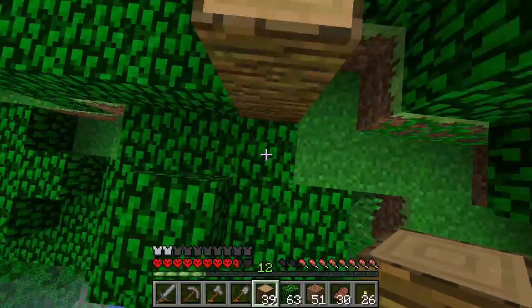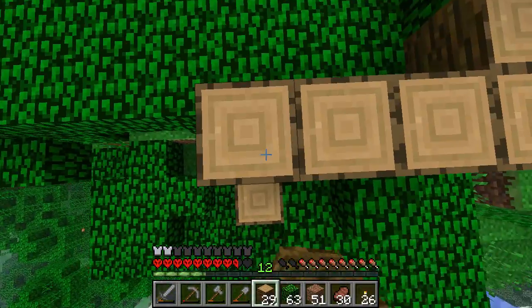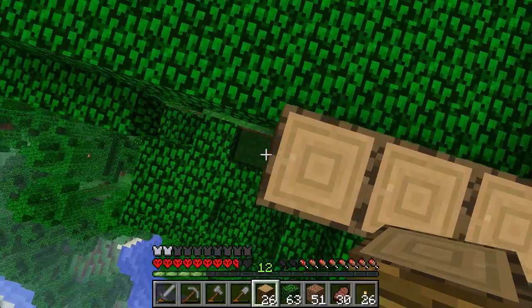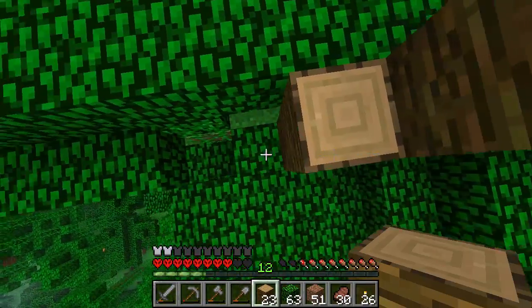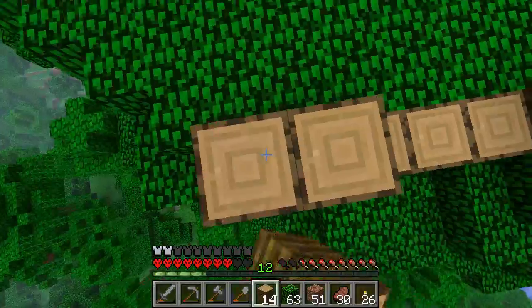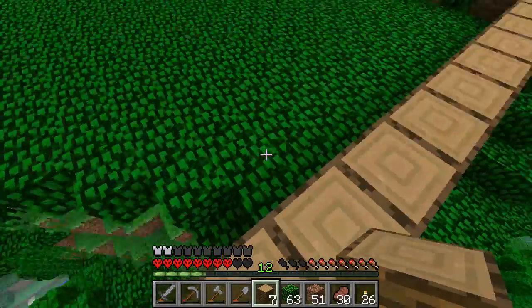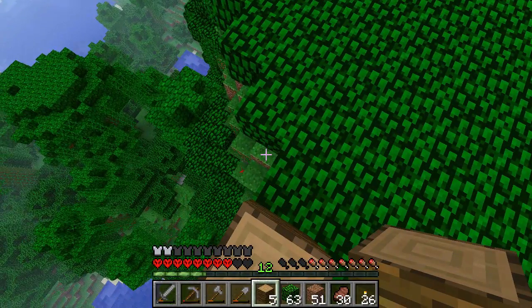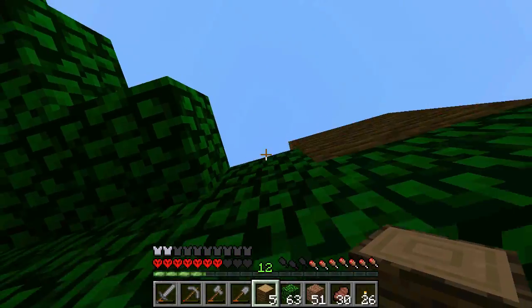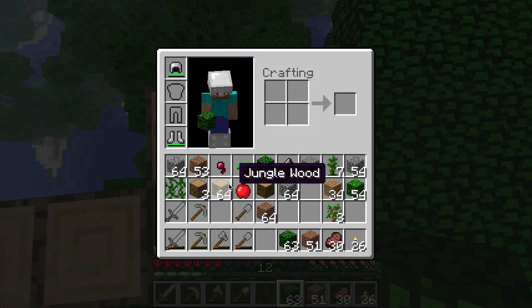I guess I should build one on the outside so I have all that room. I'll just kind of build this wall up. I guess I'll just use jungle wood for the whole thing. That's probably not the best idea, but that's what I'm going to do. It'll look a little more cool anyway if I build it up completely just from the outside.